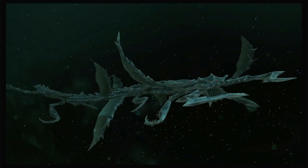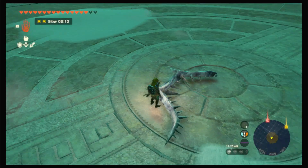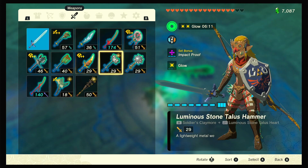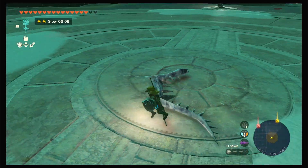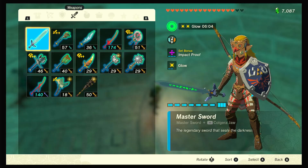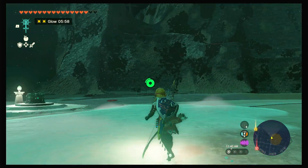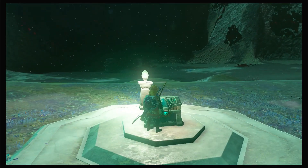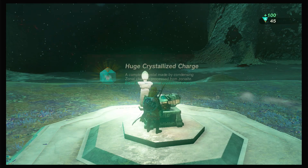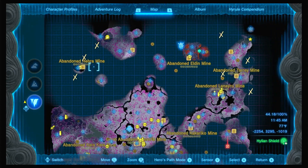That is the first boss complete. Afterwards they put us on the ground with this fusible item — Colgera Jaw. I will probably just fuse it to the Master Sword. I like the extra elite, extra reach spike — that's 36 damage, which is kind of a lot. Then all we've got to do is walk over here, open the chest. Huge crystallized charge — really nice. You get one of these after defeating every boss, so that is one for Colgera.